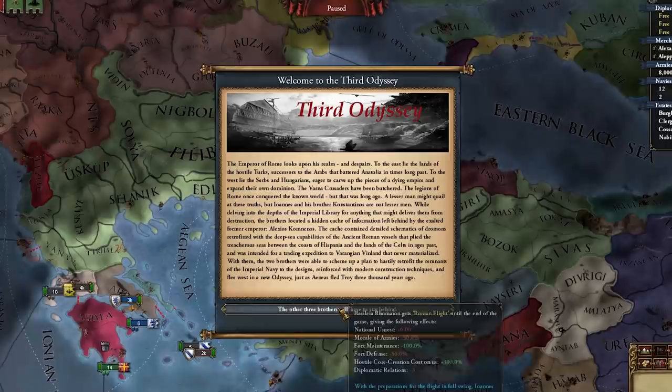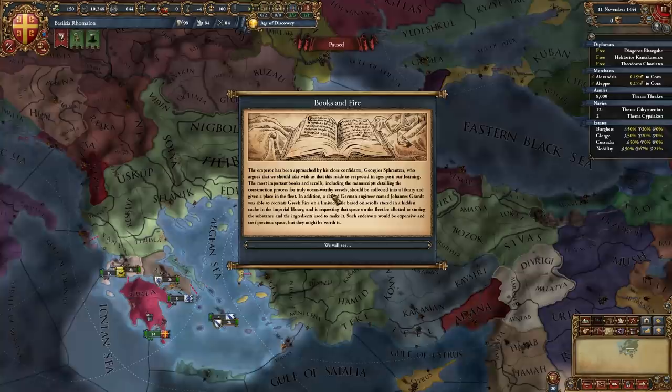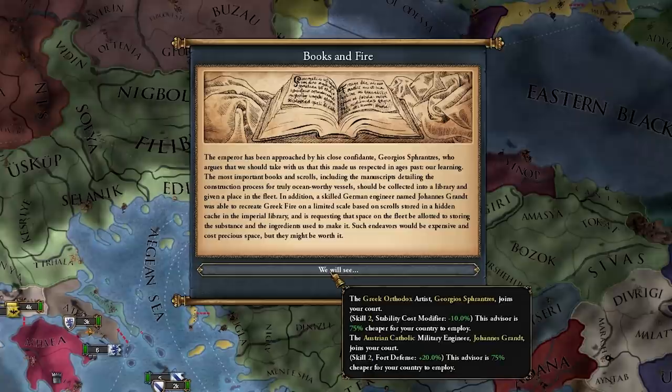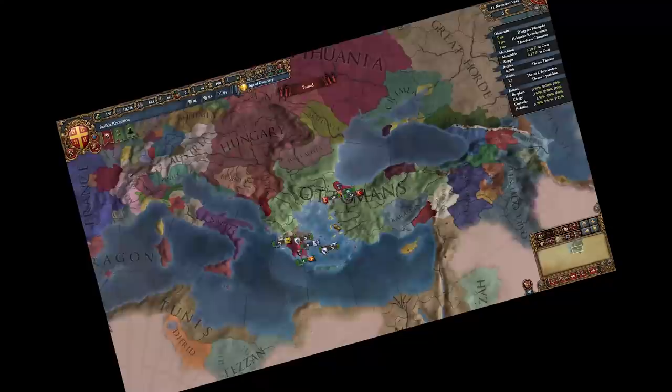Ioannes loses all his stats, going from a 4-3-3 to a 0-0-0, and we lose Athens as our subject. Don't worry, this isn't all that bad — you'll soon see why. We click through to get the Books of Fire event, which gives us a skill 2 artist at 75% cheaper and a skill 2 military engineer fort defense advisor, also 75% cheaper.